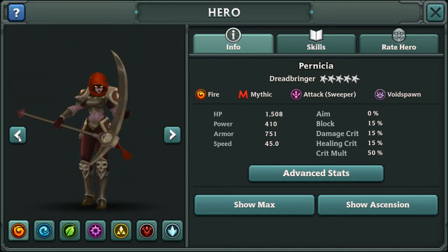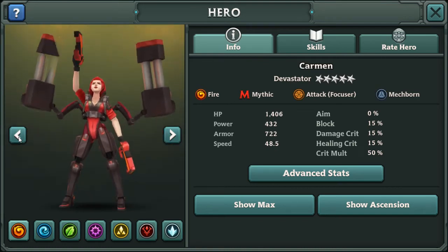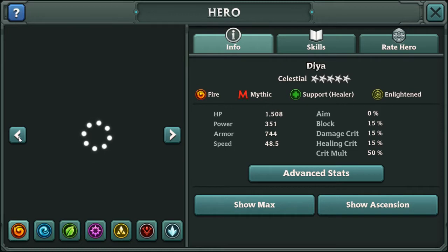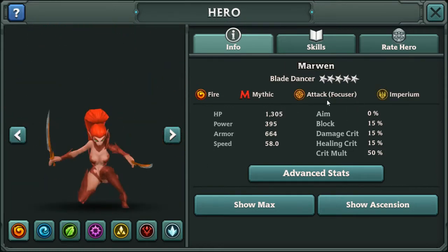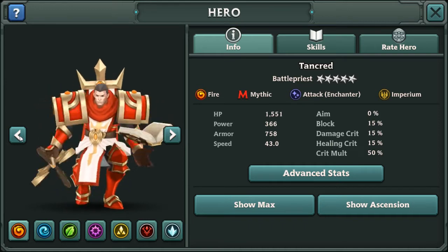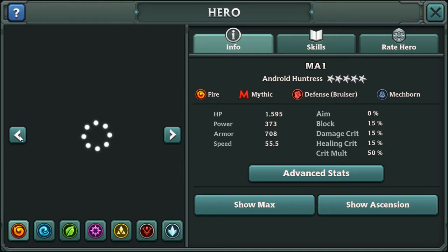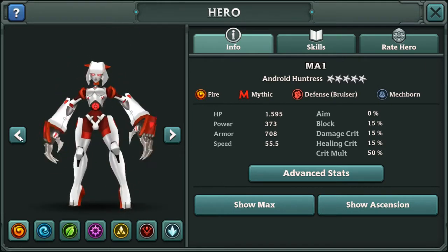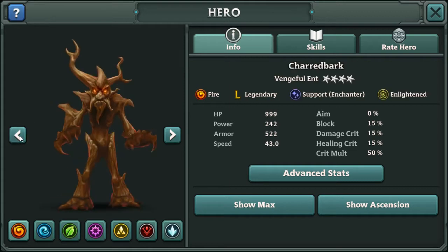Characters that could have been in Gigantic — such a good game. It tells you how they attack too. Single target enchanter, so basically a buffer. Healer. Defense. But pretty much a heavy hitter.